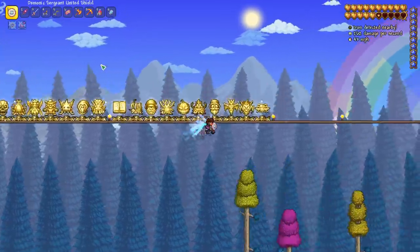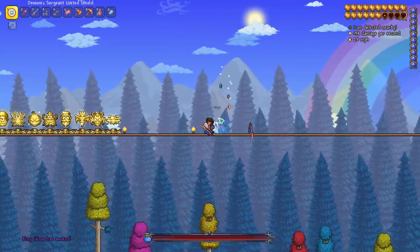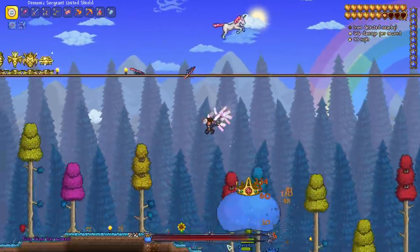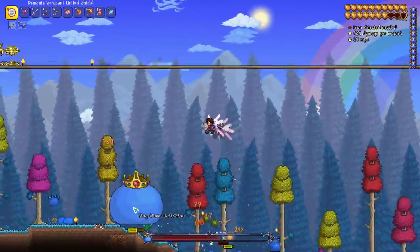Next I want to try this on a boss, but it's daytime, so let's try the King Slime and see how fast it kills it — just a good way to test the DPS of this weapon. You can see it's hitting multiple enemies here pretty well, kind of bouncing in between them. That's pretty nice.